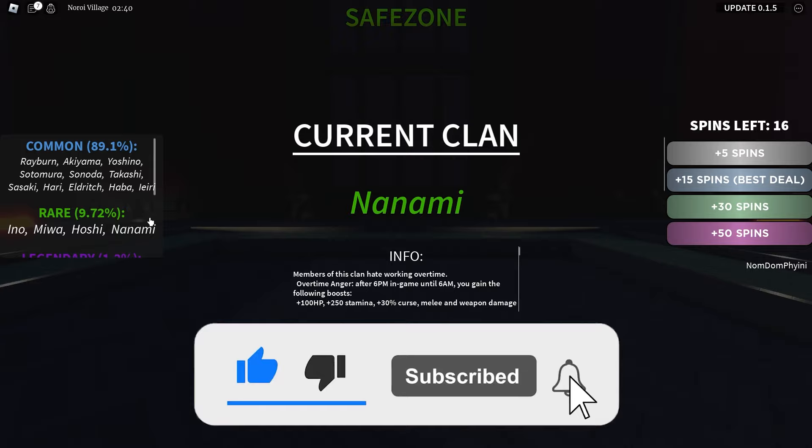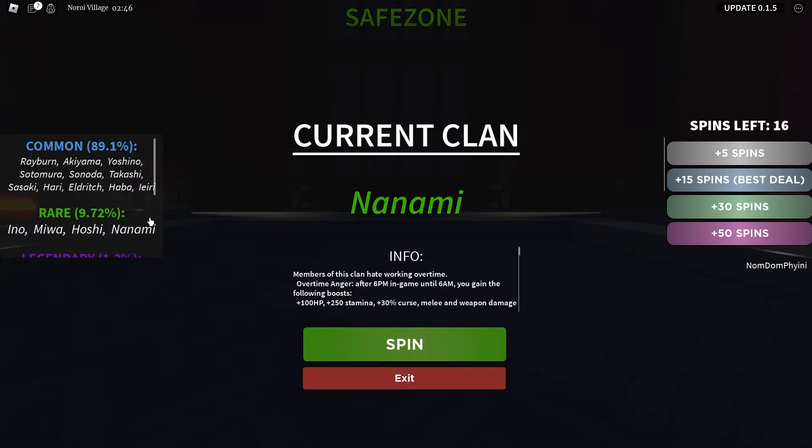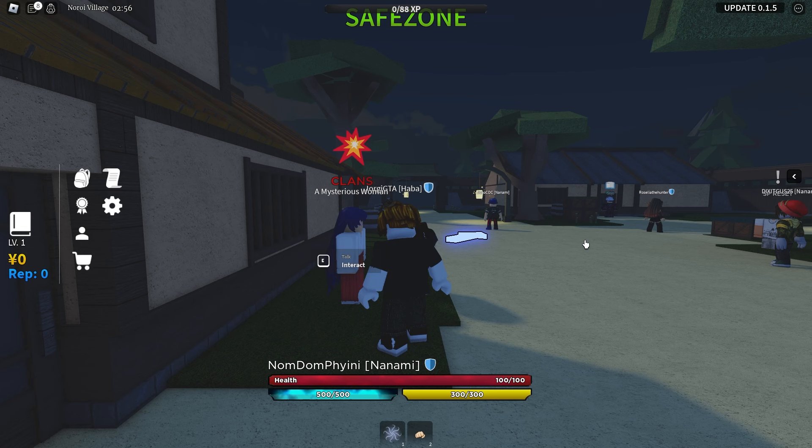We have 17 spins because we used the code. We've got 12 extra spins! We don't even need those spins! We got so lucky! Nanami clan. I'm not spinning anymore. Easy peasy, first try.